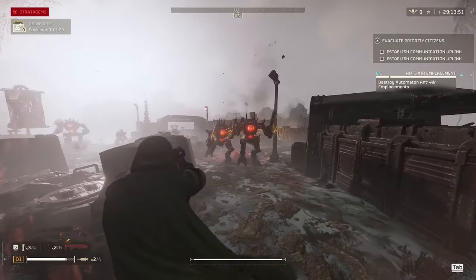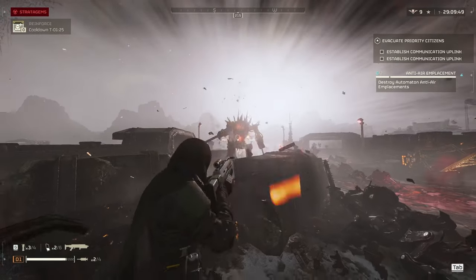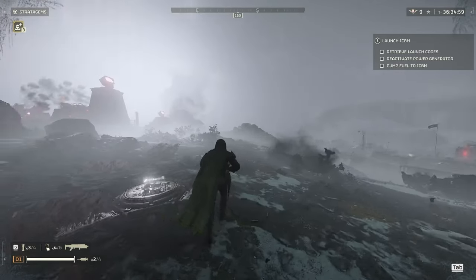It's more than capable of taking out most light bots in just a couple of hits to a weak point. Next up I want to talk about Berserkers. The weak point is the midsection or the head and it should only take a few shots from the Jar-5.